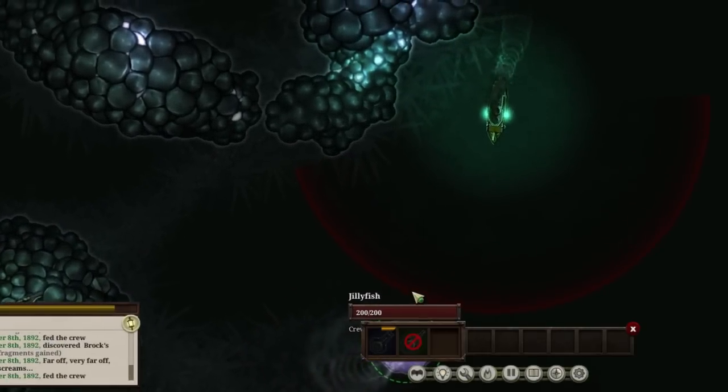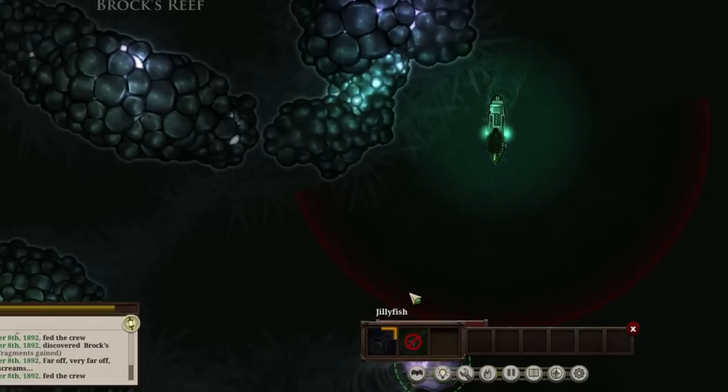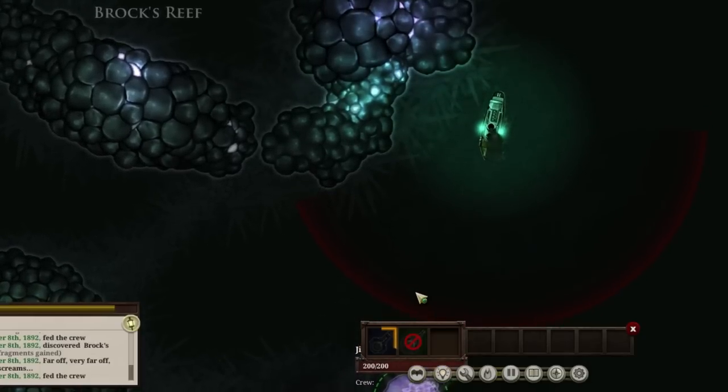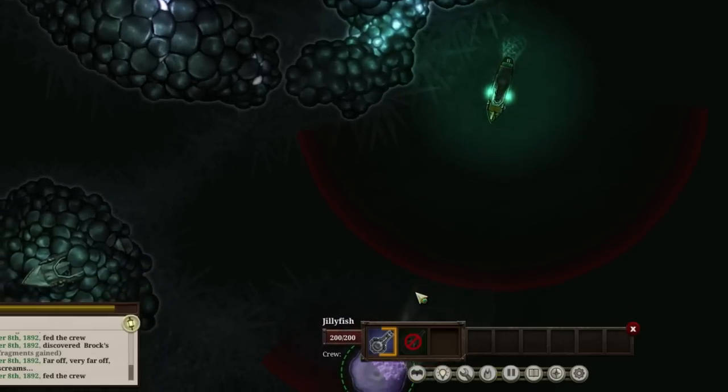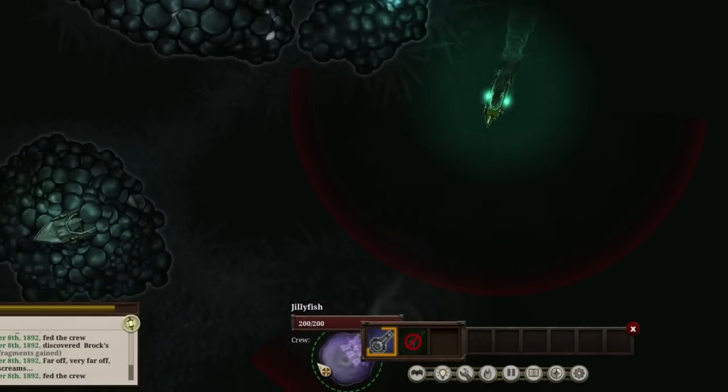I'm going to turn my lights off and try and approach it stealthily. It hasn't seen me yet, but my crew are now getting that target on it. As you can see, it's filling up in orange rather than green — that means it's going at half the speed.